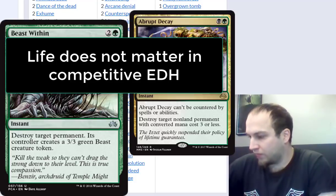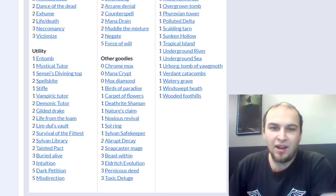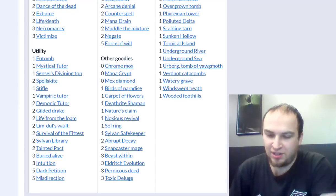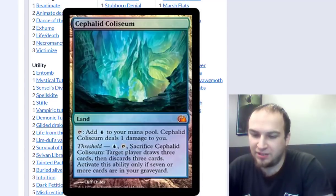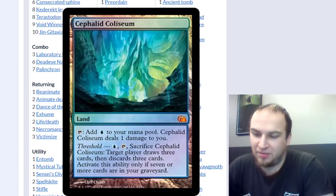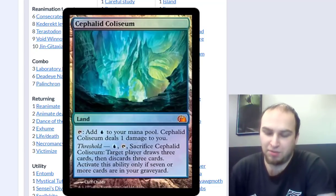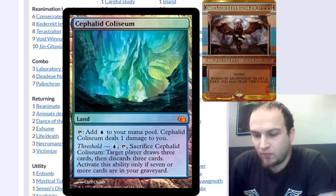You mentioned Bazaar of Baghdad — any other utility lands, or is everything else just mana fixing? Bazaar is often the one I tutor up if I want a land. Urborg is pretty good in any black deck. Another one is Cephalid Coliseum as a one-time Bazaar of Baghdad effect — you pay blue and sacrifice it, target player draws three and discards three, so you can use it on yourself or force an opponent to draw three and discard three, and you can draw six off Consecrated Sphinx. Consecrated Sphinx is incredible, and you can often hard cast it off Mana Drain mana.